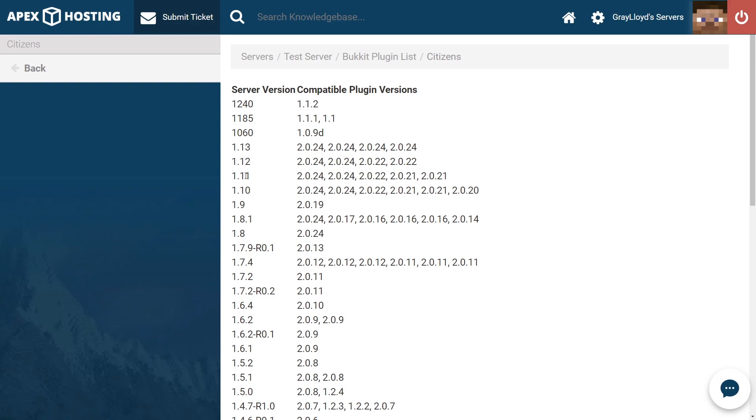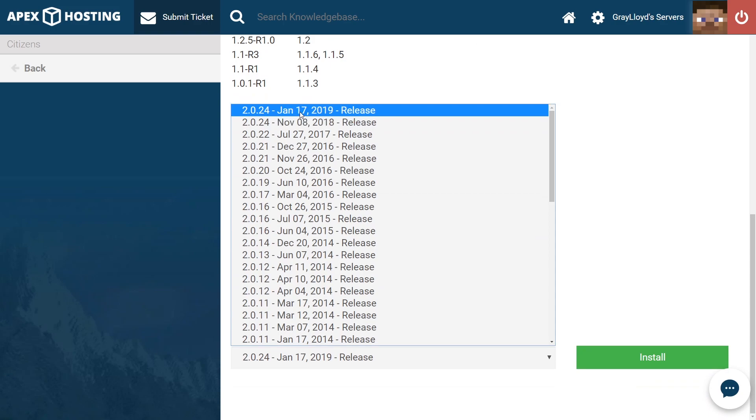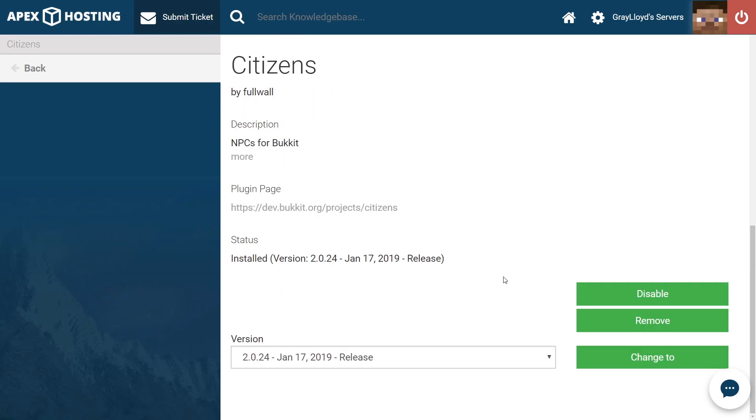What you want to do is make sure that you get the version for your server. Ours is 1.11, so make sure you get the right plugin version — we're going to be grabbing 2.0.24. Let's scroll down to the version part of the page. 2.0.24 is the latest release, so go ahead and click on that and then hit install. Installing Vault works the exact same way as Citizens — just search for Vault in the plugin page and repeat the same steps.